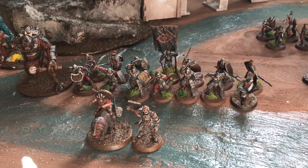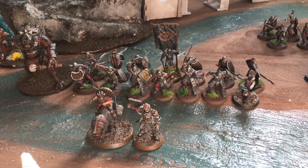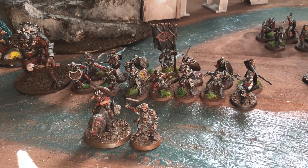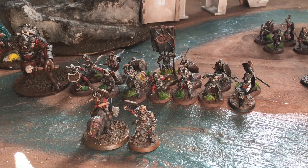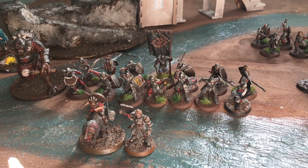Leading the forces of evil today is Gothmog, the Lieutenant of Sauron, at the head of his army. He's bringing his Legendary Legion and is mounted on a warg with a shield. He has with him seven Morannons with shield and seven with spear and shield, one of which has a banner.